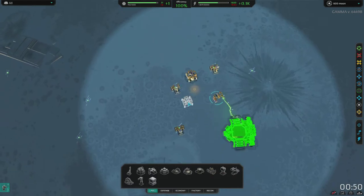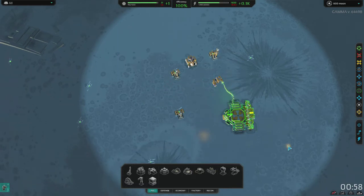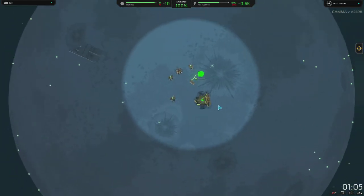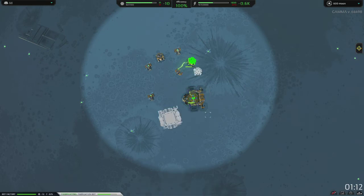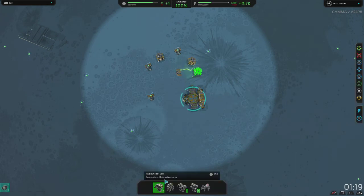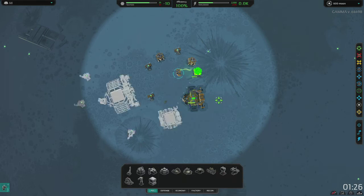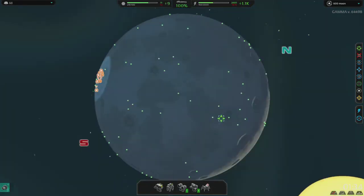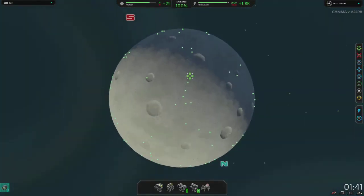Queue up our vehicle factory — one energy, one energy, then vehicle factory. We're only going to build one bot Faba, so he's going to be our VIP transition into our T2 bot. We don't want to lose him because if we need to rebuild him, that's time taken away from building Doxers. We're getting the T2 bot up very early for sniper bots, because they counter what counters Doxes — laser turrets, or if he brings out his commander.